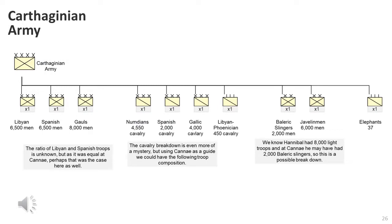This shows a possible Carthaginian army composition based on the information we have. There is some guesswork involved, for example the breakdown between Spanish and Libyans - I've assumed a 50-50 breakdown. For the cavalry, we know how many Spanish cavalry there were and I'm assuming the rest were Gaelic cavalry. I'm also assuming there were only 450 to a maximum of 500 Liby-Phoenician cavalry, with the remainder being Numidian. We know Hannibal had 1,000 to 2,000 Balearic slingers at Cannae, so we could assume close to 2,000 Balearic slingers with the rest being javelinmen.